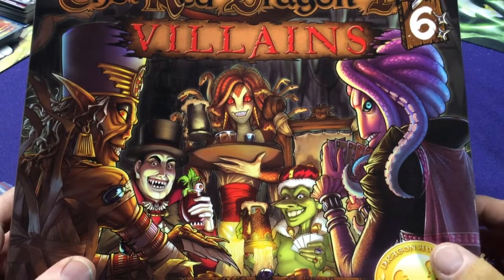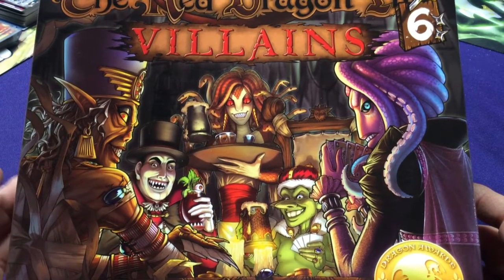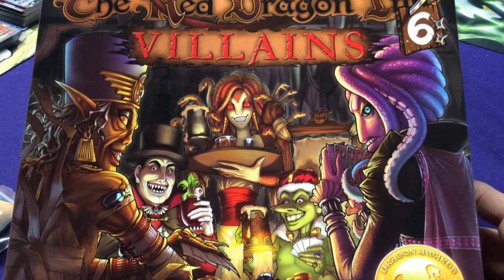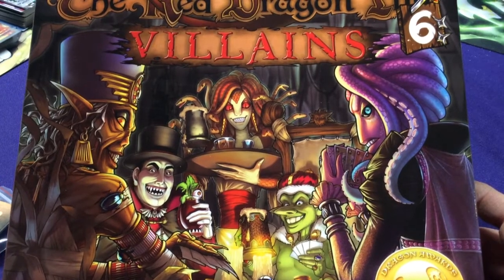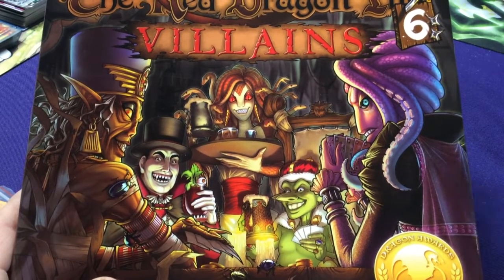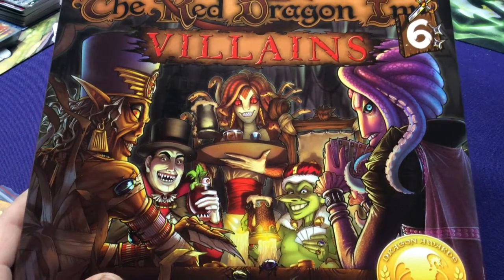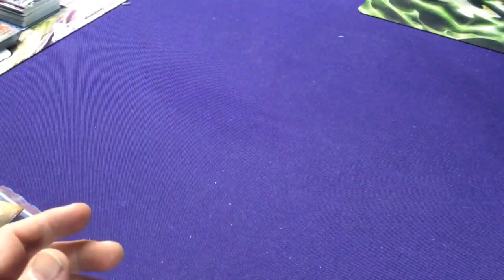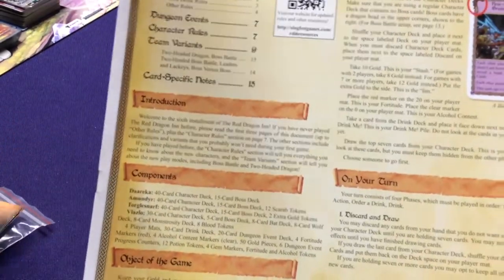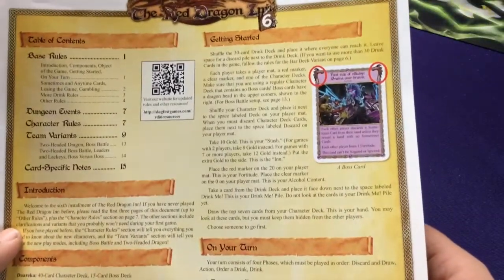It's 100% compatible with all the other Red Dragon Inc. characters — you can mix and match them. It also adds a fun boss mode, so all the villains can be played as bosses. You can actually play 2, 3, or 4 players against a boss. We're going to get introduced to 4 villain characters, and there are other expansions that add other villains and various modes. This is not a how-to-play; check out Red Dragon 1 if you want more on that.